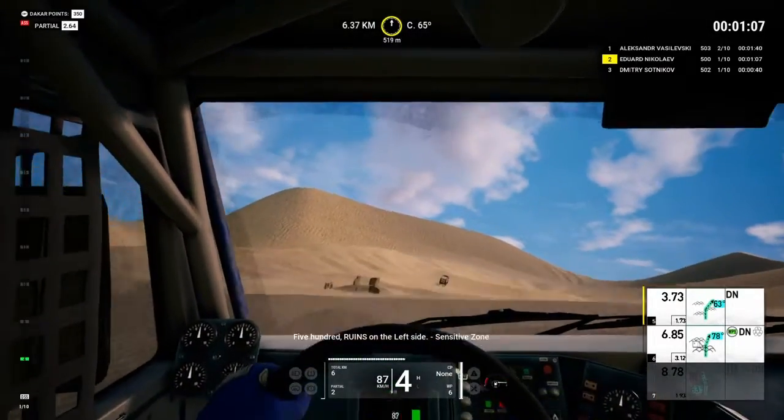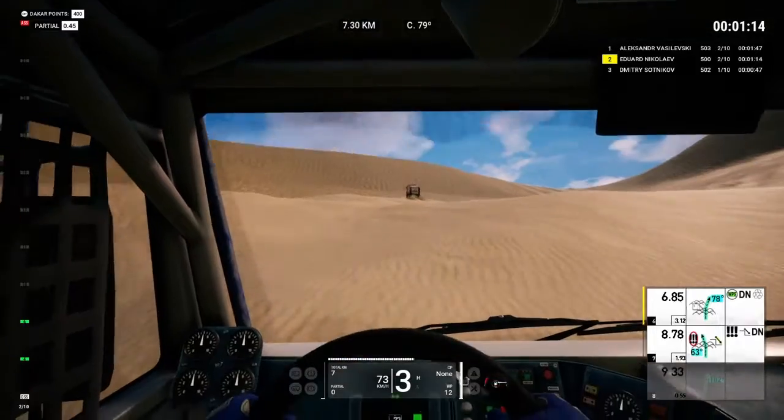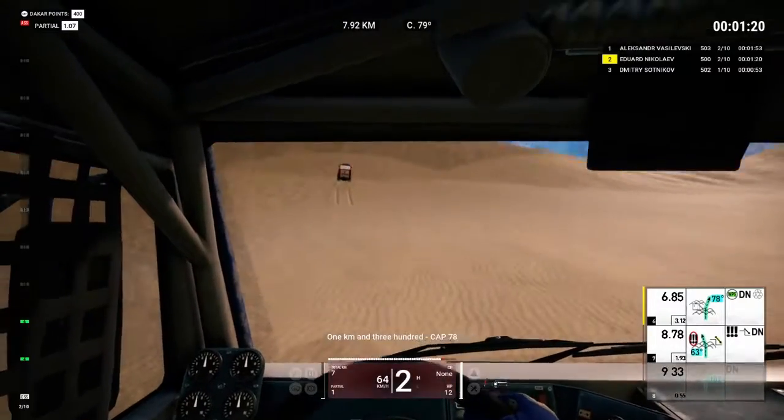500, ruins on the left side. Sensitive zone. Follow on the right to cap 78. 1K and 300, cap 78.